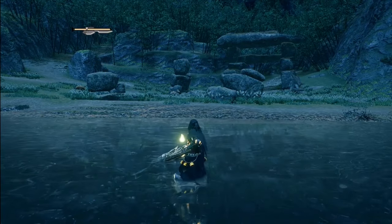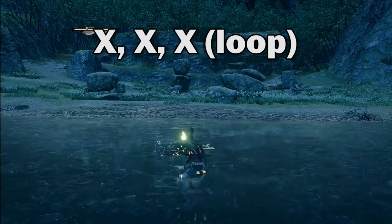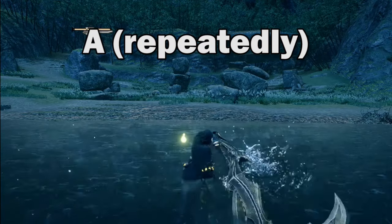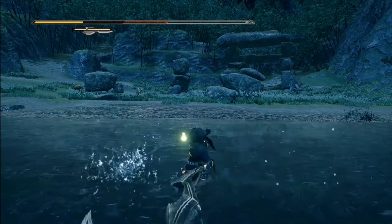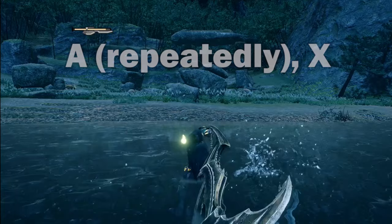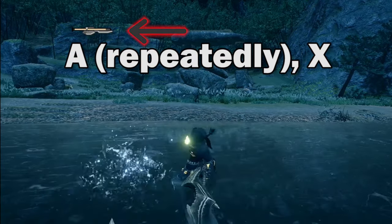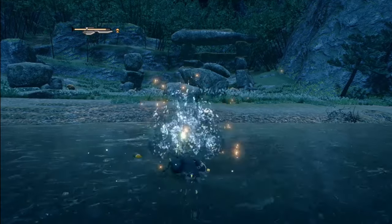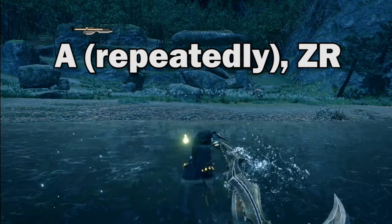Let's get into the Axe Mode combos. You can loop a three-hit Axe Mode combo like this. By spamming the A button, you can do this wide-swinging axe attack — just be mindful that it depletes your stamina. By pressing X in the middle of this combo, you'll do a finishing attack and will result in these arrows showing up next to the sword gauge. Remember this, we'll come back to it. Alternatively, you can press ZR during the combo and you will do this wide-range spin attack.